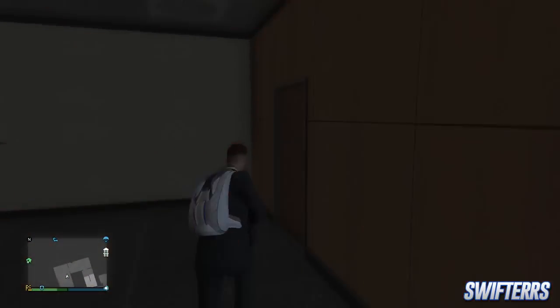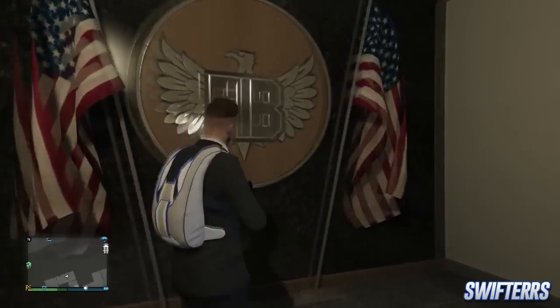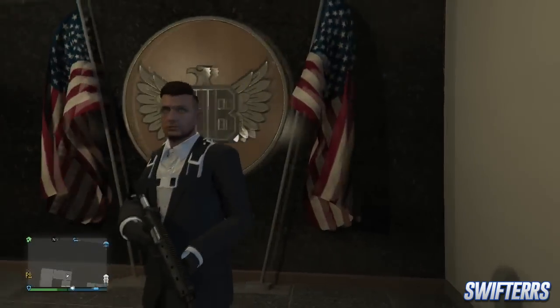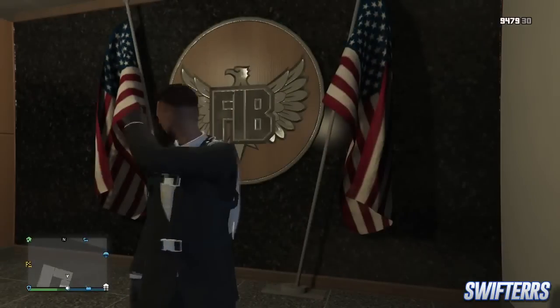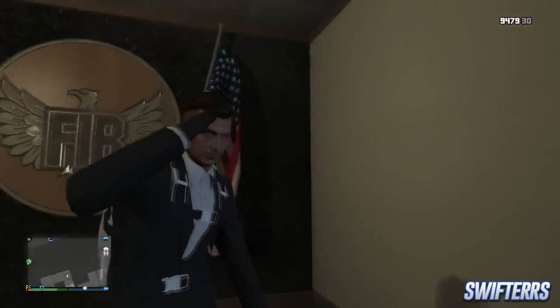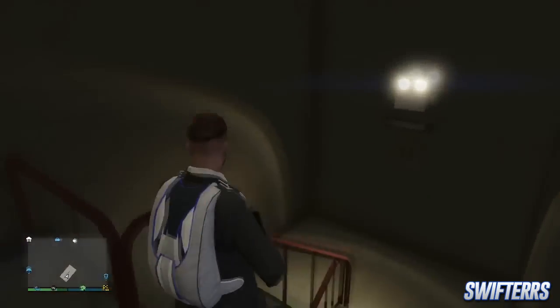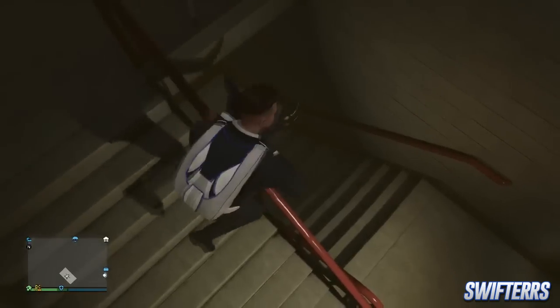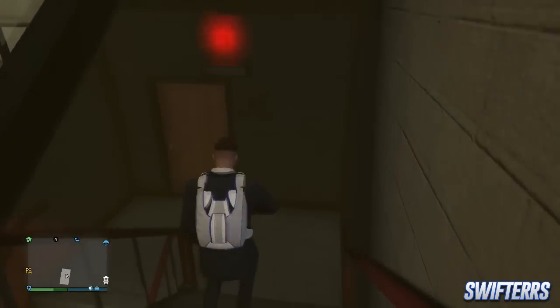What it is guys, my name is Swifters, and today I'm going to be bringing you guys another secret location in GTA 5 Online. In today's video, I'm going to be showing you guys how you can glitch your way inside of the FIB building in GTA 5 Online. Now this is a really awesome location that I hope you guys can go about making your way over to, in order to explore the general area, and maybe even have some fun with your friends in GTA 5 Online.